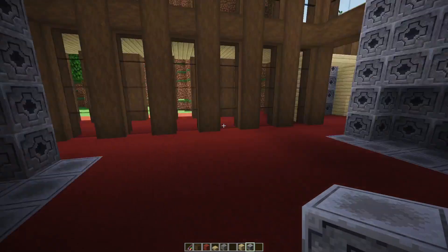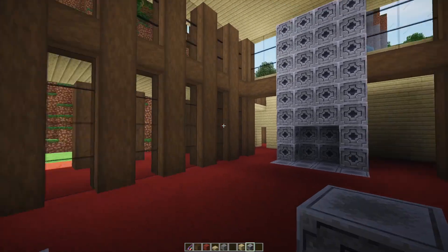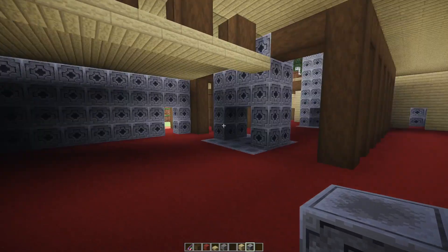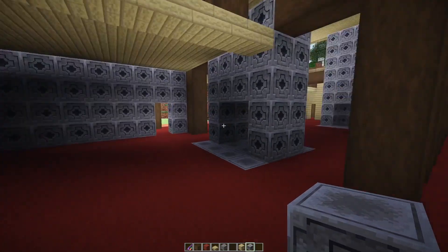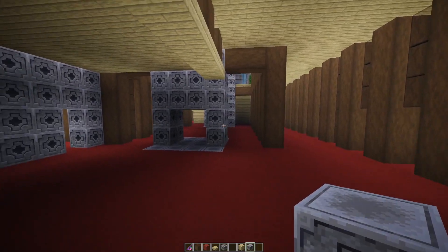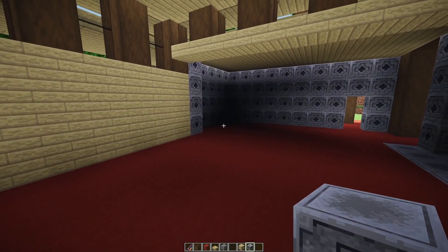And then now we have this sort of double-ended living room, which I think is just absolutely gorgeous. Look at this. This is my house and if I had two fireplaces in it, there would be a fire in it even in the summer. That's amazing. I actually have a fireplace, but it's in the kitchen of all places. Anyway, that's beside the point. Let's go ahead and work on some other parts of this build.